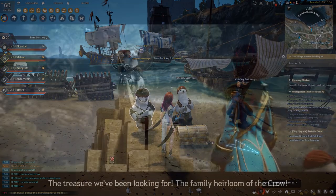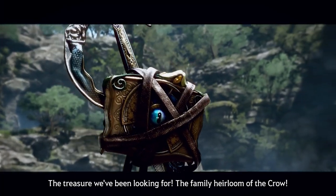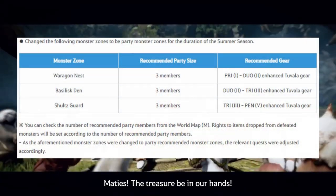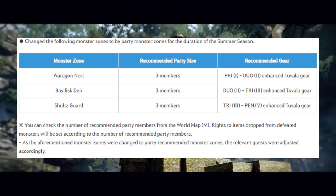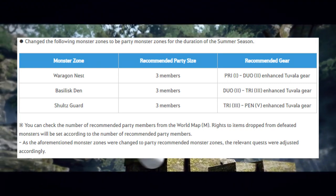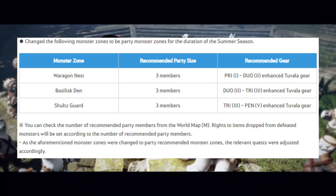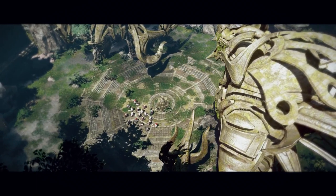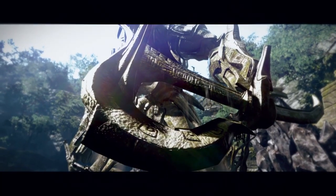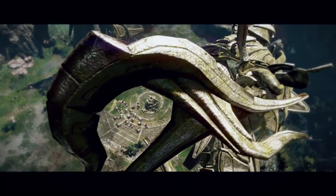Before we end, there's one more part of the patch worth mentioning. Some spots have been changed to party zones, which includes Waragon's Nest, Basilisk Den, and Shieldsguard. You can grind here with a friend and not worry about being less effective, as drops in party zones are not shared — but this is only available for the duration of this season event. Anyway, that's it for now guys. We will check out the Corsair class later, so stay tuned. See you in the next video, peace!